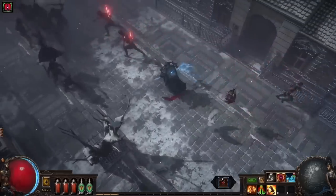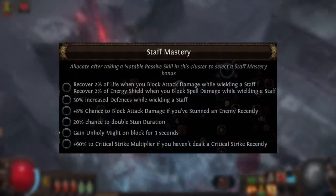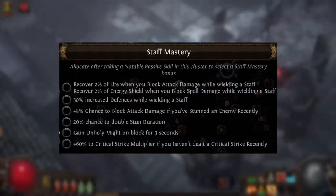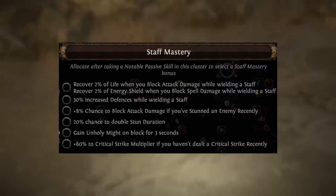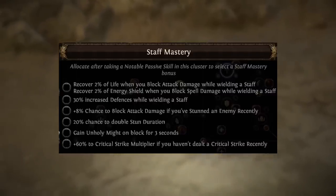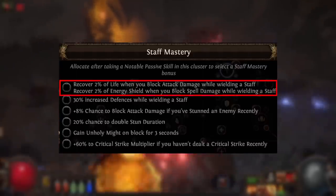First, let's take a look at these masteries and talk about them. I do want to say that there are some masteries in this list that are useful — there definitely are some good ones — but the generalization of staff masteries are very weak and they're rarely ever going to be worth the investment of even a single passive point.